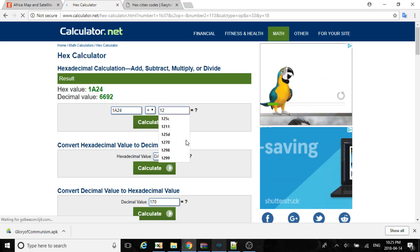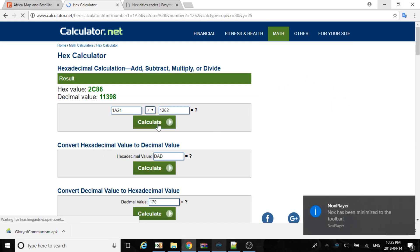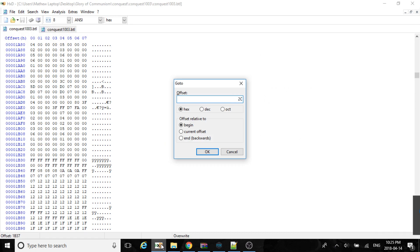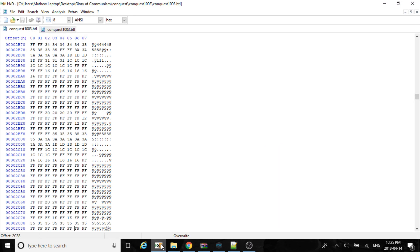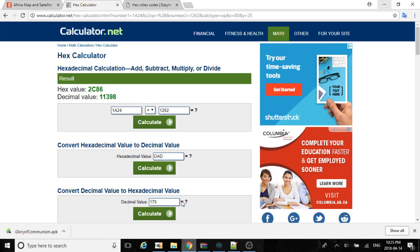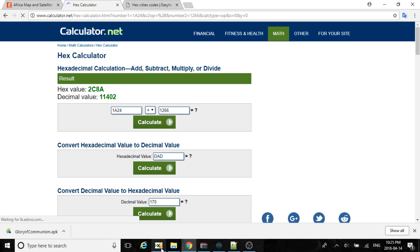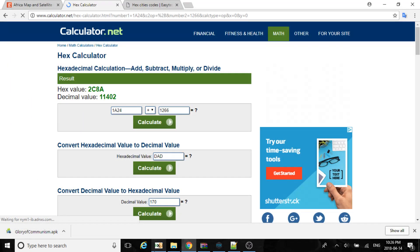So now: 6212. We do 1262. Sometimes if there's a 0 there, you don't carry a 0 — you just carry a 2 in front. Now it's 2C86. Wait — oh, Christ. Wait a minute. I made a mistake. It's 1266, my fault. So that gives us 2C8, 8A.